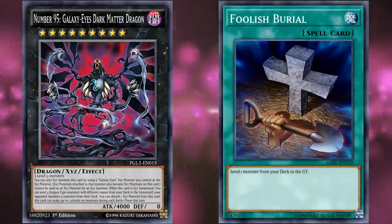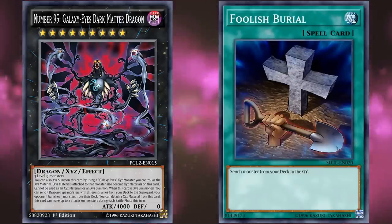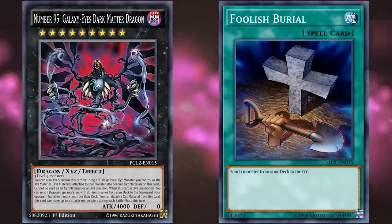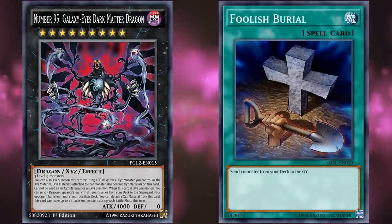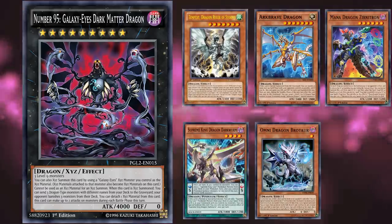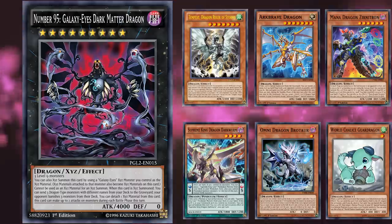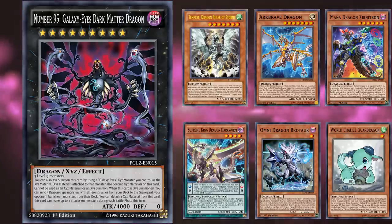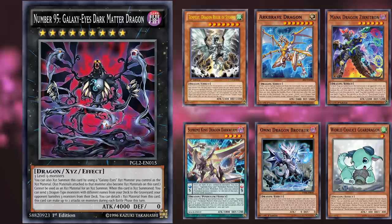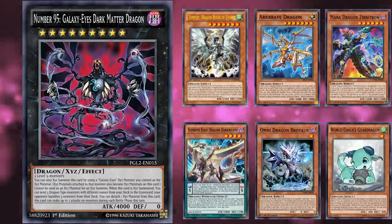There's a reason cards like Foolish Burial are limited to 1 copy — it's a card that makes you go minus 1 just to send 1 monster from your deck to the graveyard. Dark Matter Dragon kind of lets you send 3 as a side effect, and there are just so many good dragons to send to the grave — like Tempest, Arc Brave, Mana Dragon, Dark Worm, Brotar, the Guard Dragons — and those are just the generic ones that aren't banned. Once you go into specific archetype dragons, the list gets even bigger. You could essentially go plus 3 off its mill effect, which is kind of why this card is banned, because even if it were a little more difficult to bring out, that would still be pretty good.